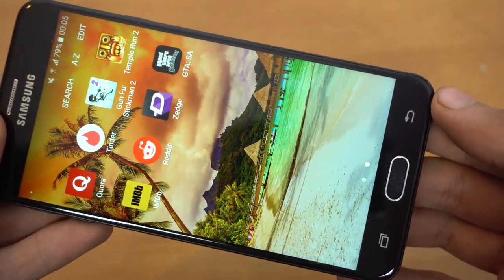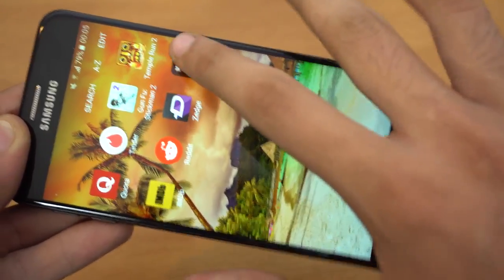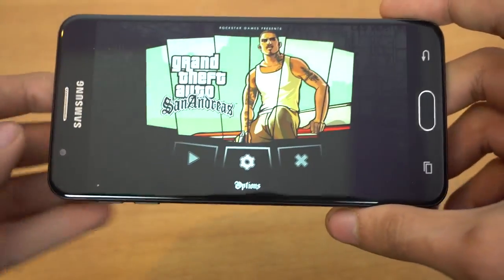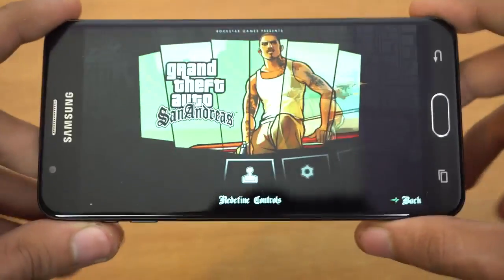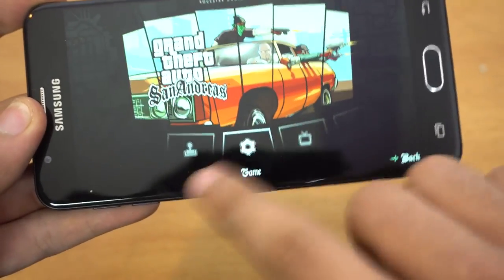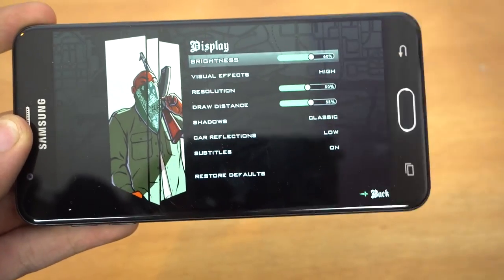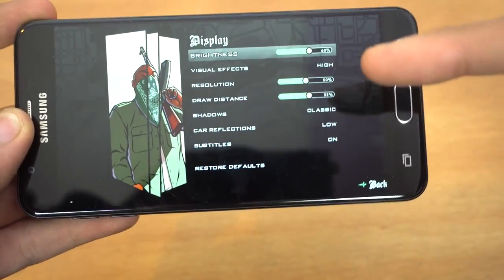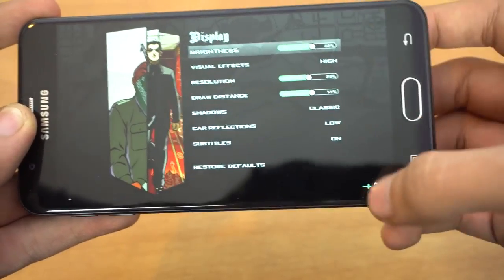I've got Grand Theft Auto San Andreas, or GTA San Andreas, installed on my phone. I'm just gonna launch it and show you guys. If we go into the options and then go into display, we got the ability to change the options. By default it is set on high, and shadows on classic.